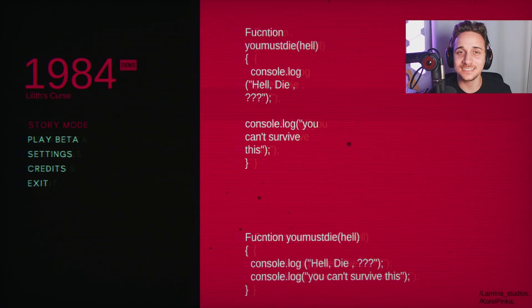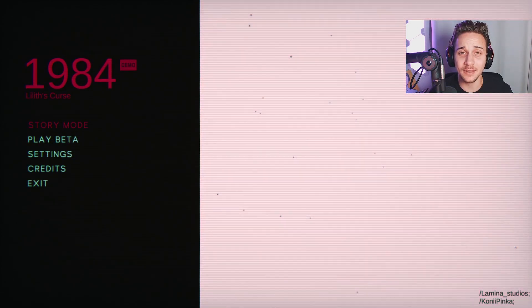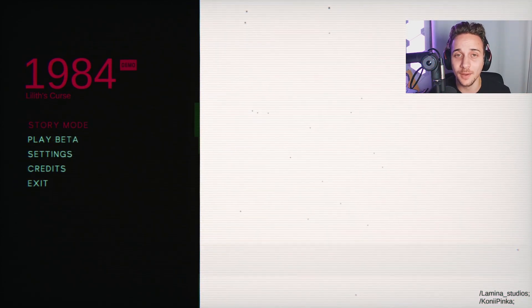Hey guys, Rex here. Welcome to today's random horror game: Lily's Curse 1984. It is a found footage styled first-person horror survival game where we need to escape an abandoned sewage system while monsters come and attack us.